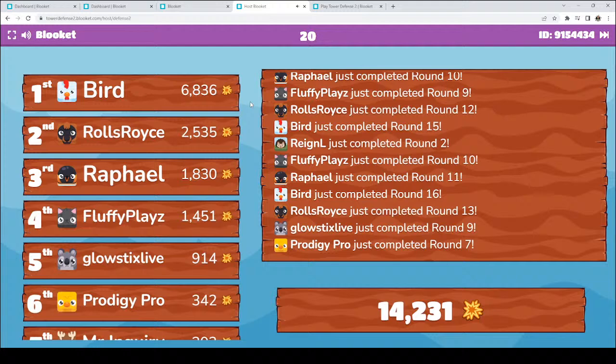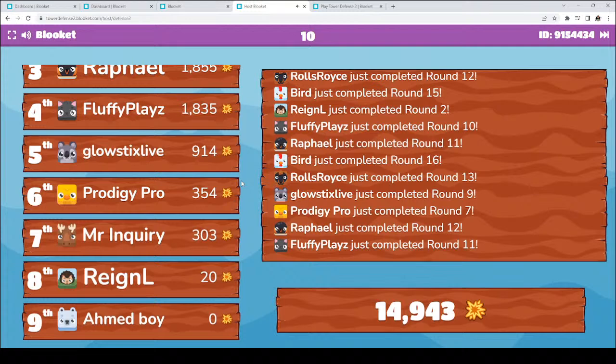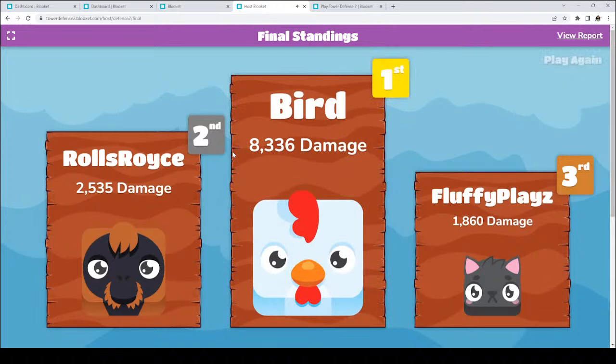I really like how they switch the answers around so you get different answers in different places — it randomizes it. We have 22 seconds left. Bird, you have 6,818. Rolls Royce, you have 2,535. Raphael, 1,830. Fluffy Plays, 1,802. Glow Sticks Live, 914. Prodigy Pro, 354. Mr. Inquiry, 305. Rain, you have 20. Ahmed, I'm glad you were able to join. Fluffy Plays, Rolls Royce, and then Bird — Bird, congratulations, you have 8,336 damage. Rolls Royce, you have 2,535 damage. Fluffy Plays, you have 1,860 damage.